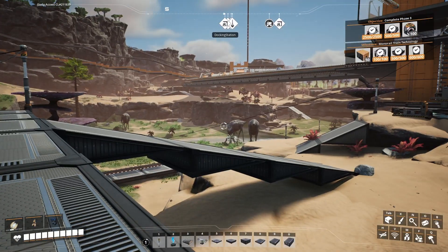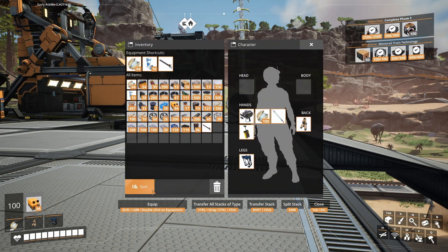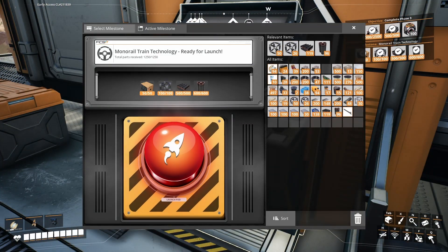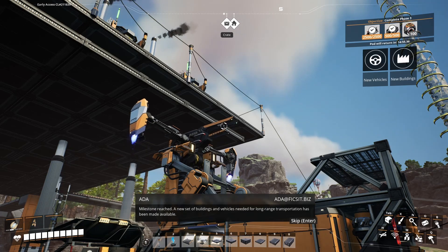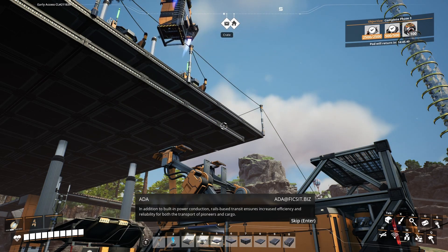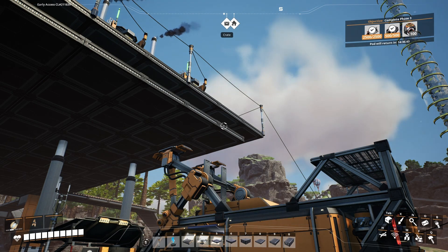I don't have any computers on me — oh wait, I have 50 computers on me! I can get the monorail. Let's do that quickly. Big red button. Milestone reached: a new set of buildings and vehicles needed for long-range transportation has been made available. In addition to built-in power conduction, rails-based transit ensures increased efficiency and reliability for both the transport of pioneers and cargo. Thank you very much, Ada.